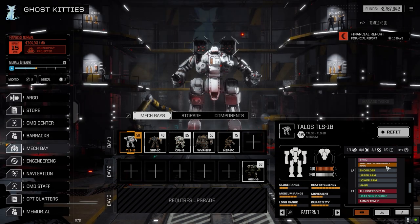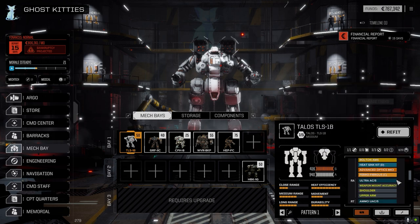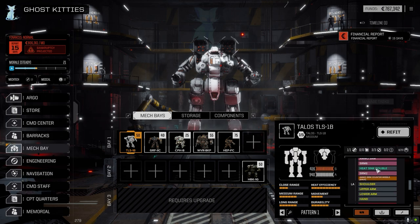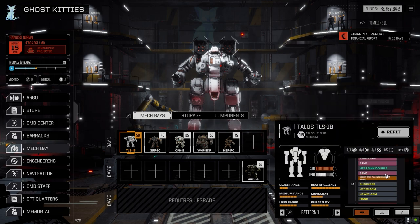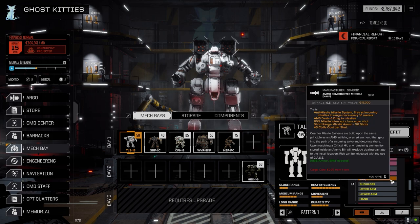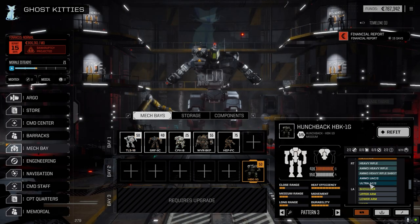On the Talos, I made a minor change — you'll notice there's SRM counter-missile ammo here. I ended up putting in clan ferro-fibrous, which negated my need for CASE in the right torso. So I pulled the CASE out, had half a ton left, and put in half a ton of counter-missile ammo. Hopefully the SRMs can work as a counter-missile battery. As long as the SRMs haven't fired, this should fire off at range to give us a little bit of AMS.